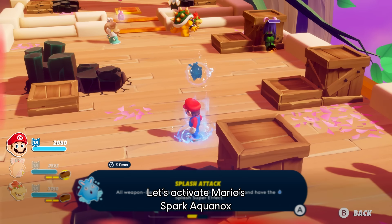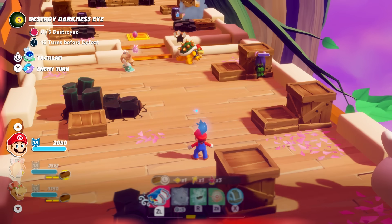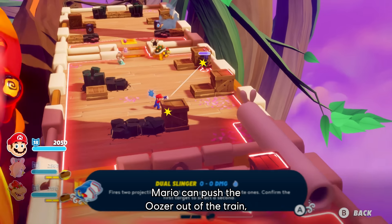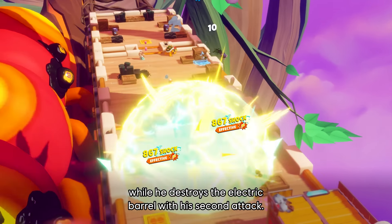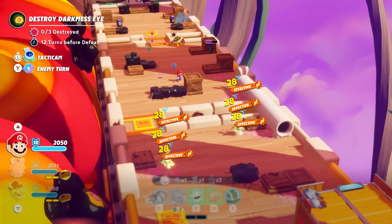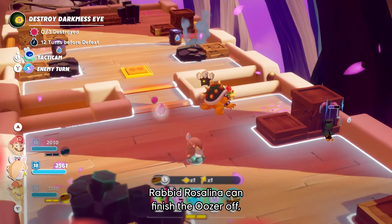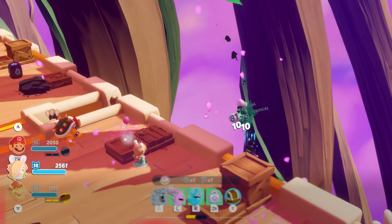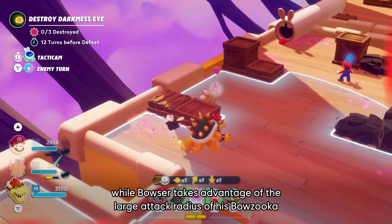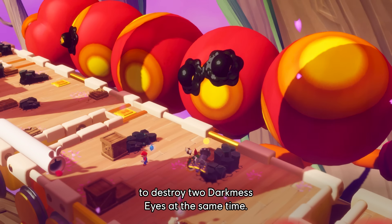Let's activate Mario's Spark Aquanox to gain additional splash damage. Thanks to the splash effect, Mario can push the Oozer out of the train while he destroys the electric barrel with his second attack. Rabbit Rosalina can finish the Oozer off, while Bowser takes advantage of the large attack radius of his Bowzooka to destroy two darkness eyes at the same time.